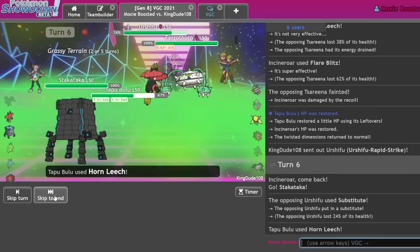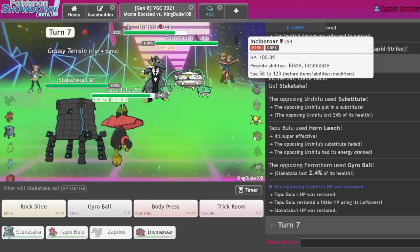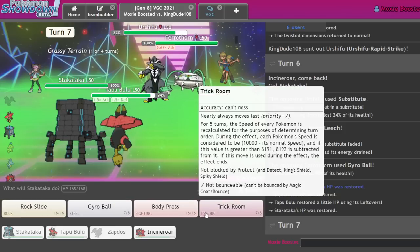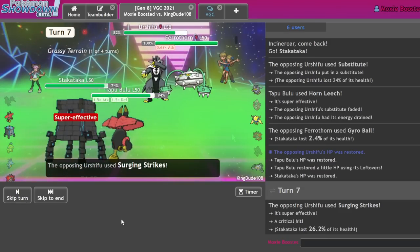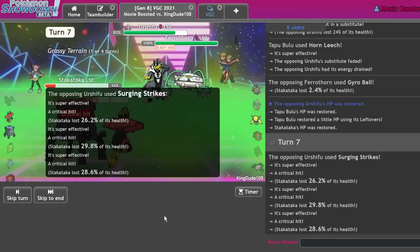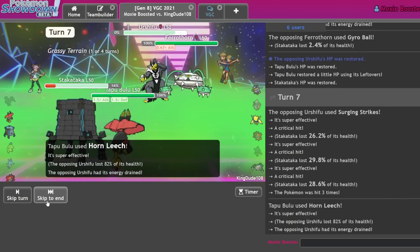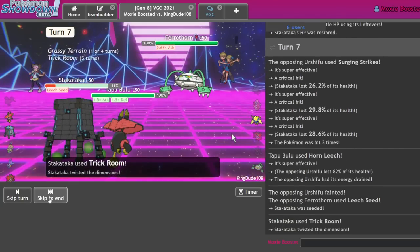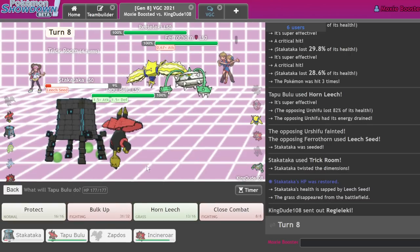They go for the Sub. I'm getting some recovery here — I'm fine with this. Gyro Ball did almost nothing. Is it in my best interest to Trick Room? I would say it probably is. They haven't revealed the tech yet, but I'm almost certain they have it. I should be able to tank that — the only issue is like a Body Press double up. But I'm pretty certain I'm in a winning position now. Yeah, this is a position that's pretty hard to lose from.